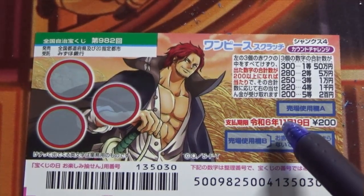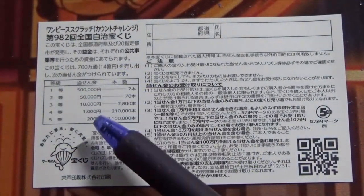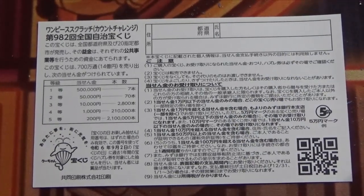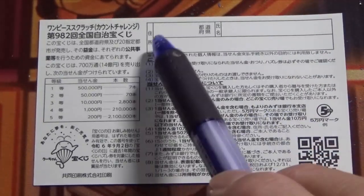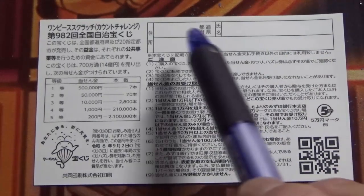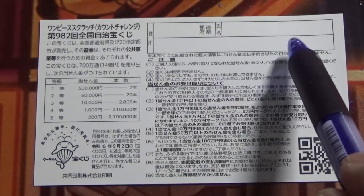Quickly looking at the back, here is a breakdown of the prizes and the rules in Japanese. If you happen to win anything over 100,000 yen, you need to fill in this area — your prefecture, then your full name, then your address in Japan. All winnings are tax-free in Japan, and you can also write it in Romaji. Just write your hotel here if you're staying at a hotel.